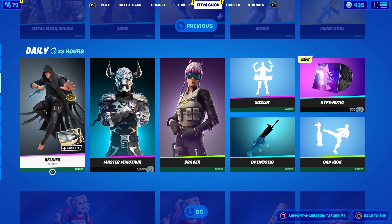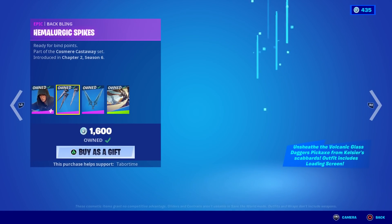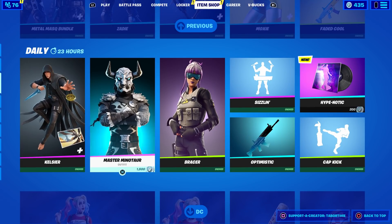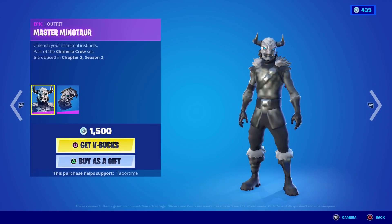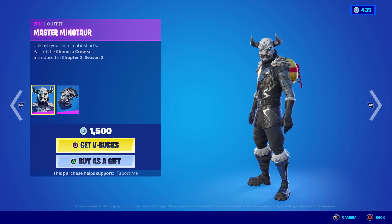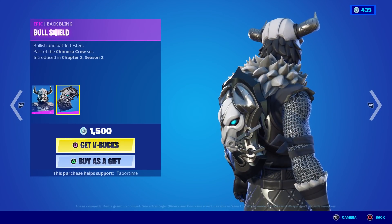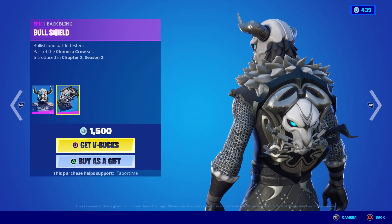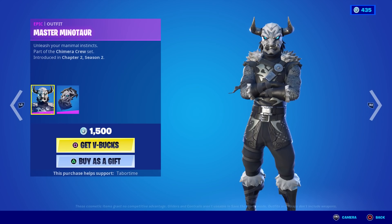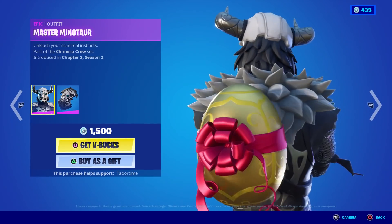Kelsior is still here — he's not going away anytime soon, is he? Great skin, great bundle — I did a full gameplay and review on this beautiful skin. Master Minotaur always reminds me of the Black Knight, just the way he stands and his posture. He's clearly not, but he's got a Black Knight shield alternative reality thing here — not bad. 1500 for this beast. I'm surprised I haven't bought him yet; I kind of wanted him last time but those horns are big — would you be able to see him when you aim down sights?